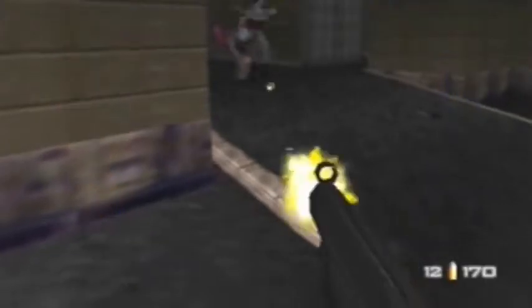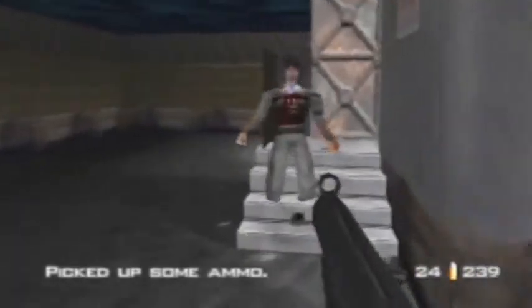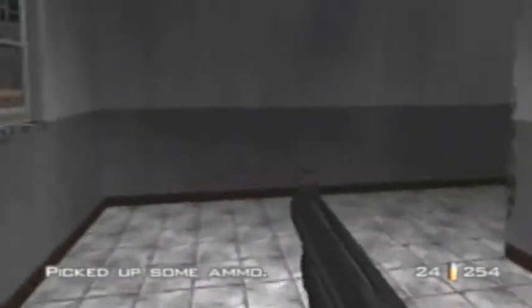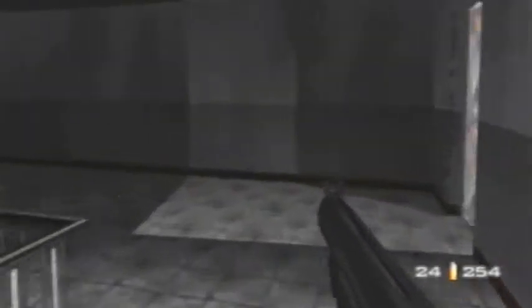Doors locked. Where's Trevelyan's train? How do I get on it? I need to get through to the other side, don't I? That door's locked. Maybe there's a way up here — yes, it might take me to Trevelyan's train.